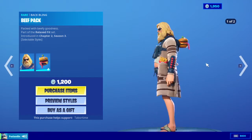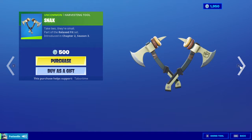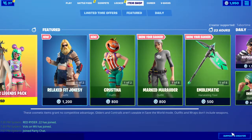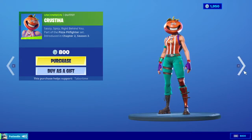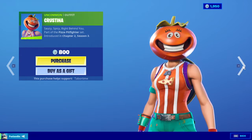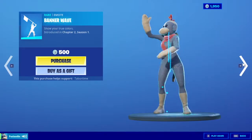Packed with beefy goodness — I kind of want that. This skin is so bad though. This is Fat Thor, I believe. And then we got the Snacks pickaxe, and then we got Crustina. The banner stuff: we got Sizzle — this is new, both new — and the banner cape and shield are back.